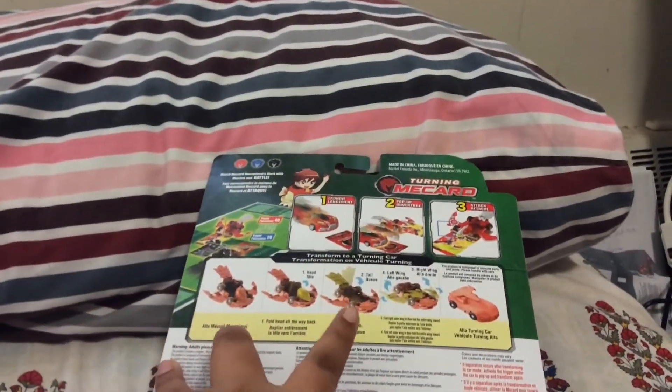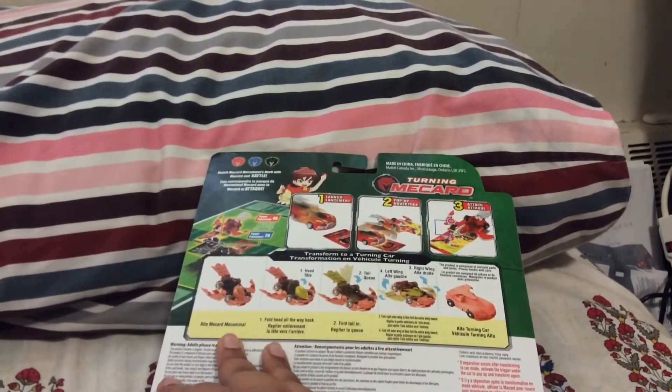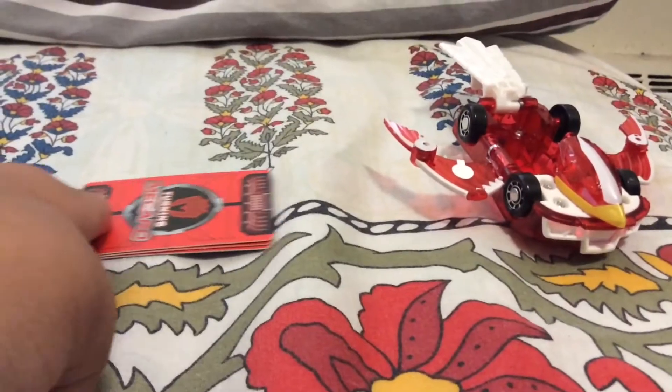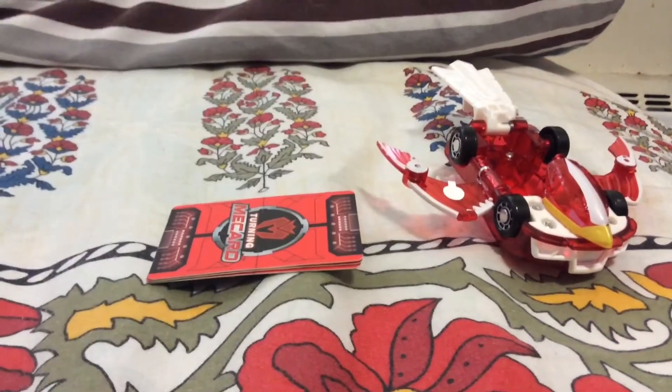Here's the back of the box — it basically shows you how to turn the mechanical Turning Mech Card back to the turning car form, and I'll show you that when I take it out. Here's everything outside of the packaging, and as usual we get two instructions, one in French and one in English.